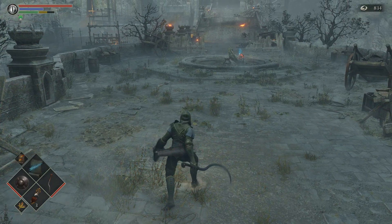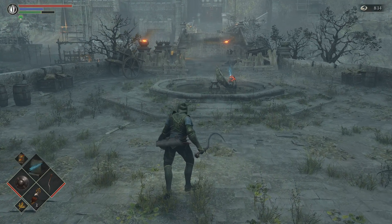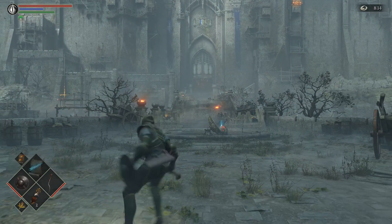The backstep R1 does a cross slash, the rolling R1 does a cross slash as well, and the running R1 does a cross slash as well. Everything does a cross slash.